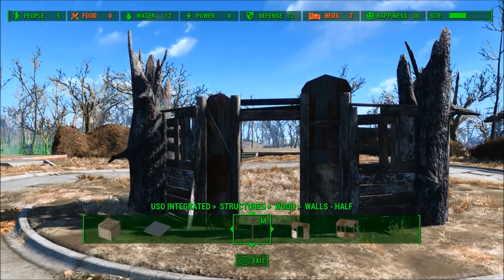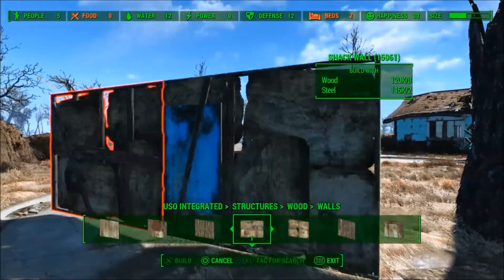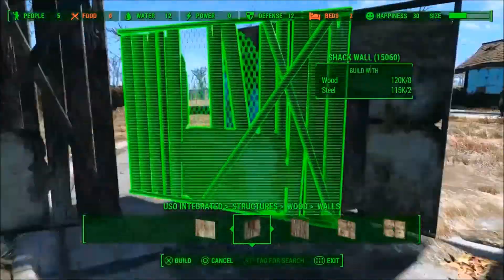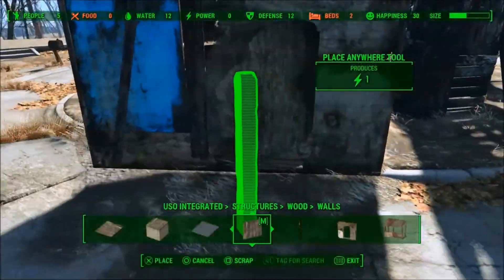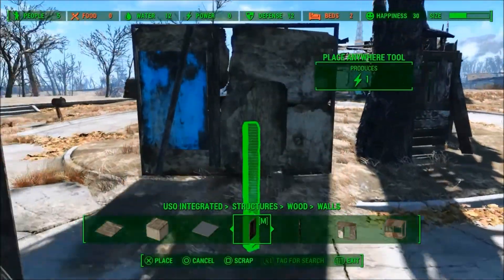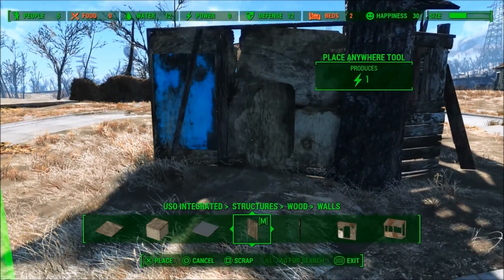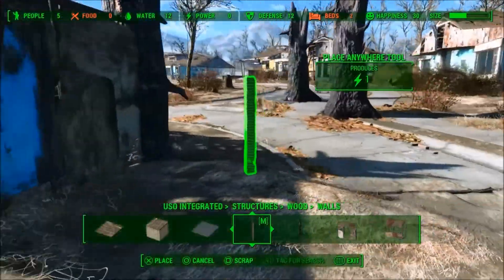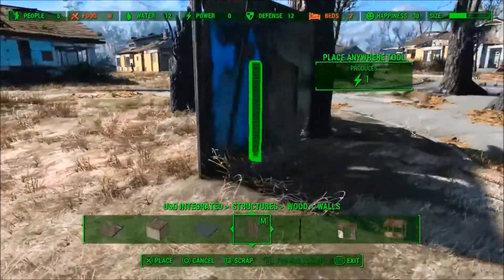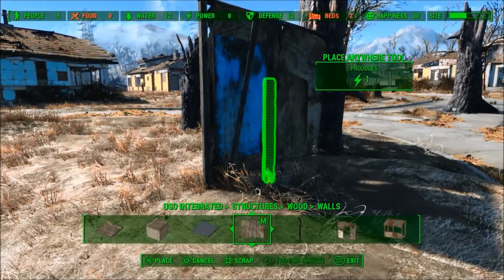Some people say that you lose creativity by using Place Anywhere, but I really beg to differ. I don't think you lose creativity at all. This might be true if you were just not that creative to begin with, maybe. As for me, I really had a creative spike after installing Place Anywhere, and now I don't have to spend half my time using those rugs and the pillar trick.